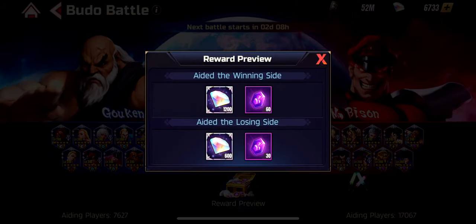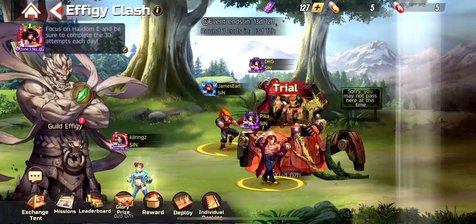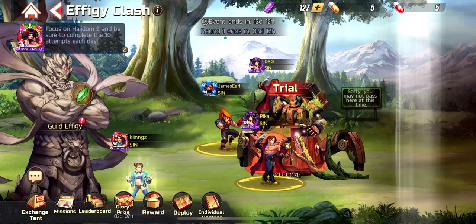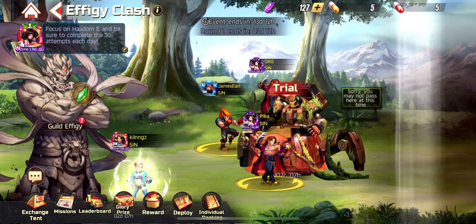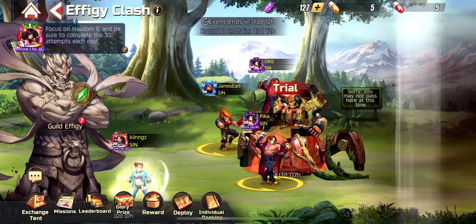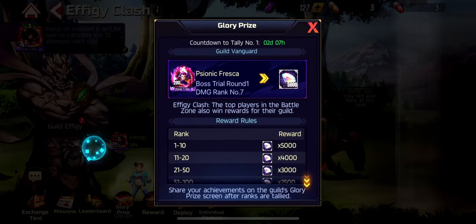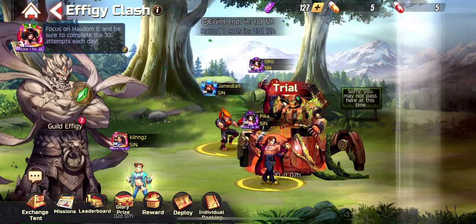The Voodoo Battle rewards are not that magnificent, but if you get the 1200 diamonds that's absolutely awesome. Now we have Effigy Clash that started. I'll be talking about the teams I used and show you how I scored. Two major things to understand here: it's not a competition between everybody — it's a competition between guilds. One of your guild teammates needs to rank in the top 10 so everybody will get the higher prize, which is 5,000 diamonds.